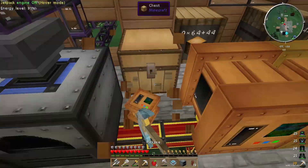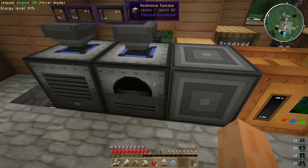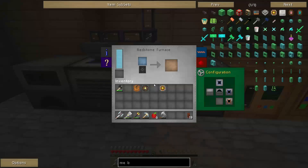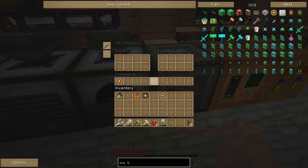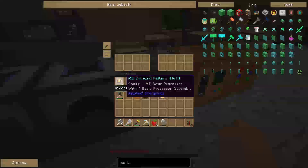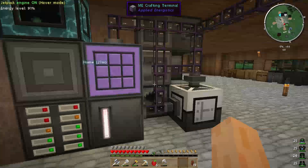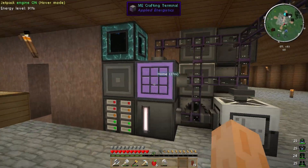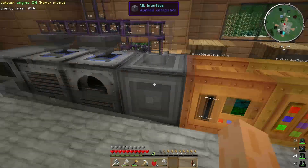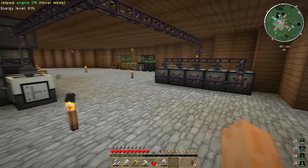That's actually the wrong one for what I want to do here. Let me destroy this, put down the ME interface — set the input to there, put down that alloy smelter back for now. Then put the encoded pattern in there, telling it that I want the machine to smelt up one basic processor to make one basic processor assembly. So if we go to stored craftable — you can see that the basic processor is now popped up because the encoded pattern is there in an ME interface next to a compatible machine.